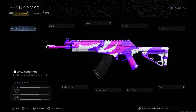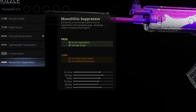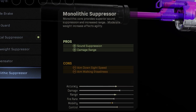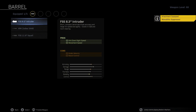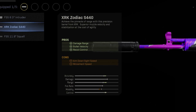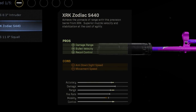The first attachment you're going to want on the A-Max is everyone's favourite Monolithic Suppressor, which gives you sound suppression as well as increased damage range, but reduces your aim down sight speed and aim walking steadiness. Next, you want to add a barrel attachment - the XRK Zodiac S440 - which increases damage range, bullet velocity, and improves your recoil control, which is very, very important. This will also decrease your aim down sight speed and movement speed.